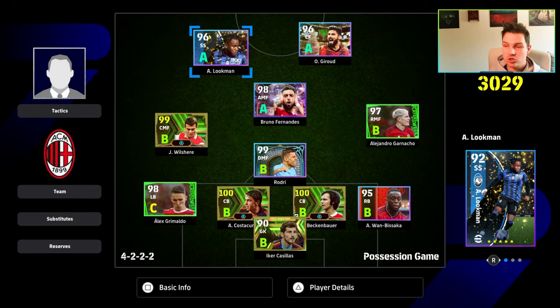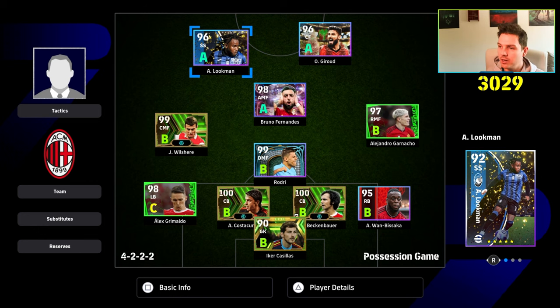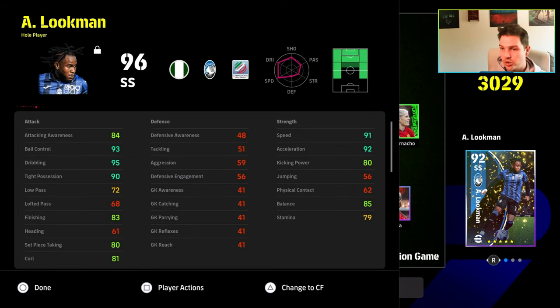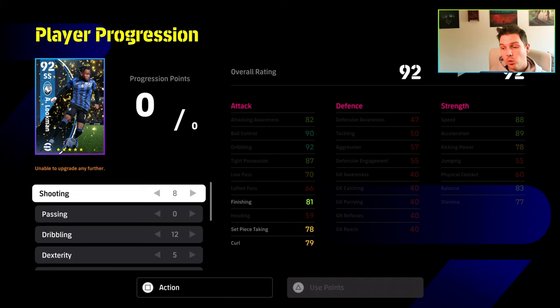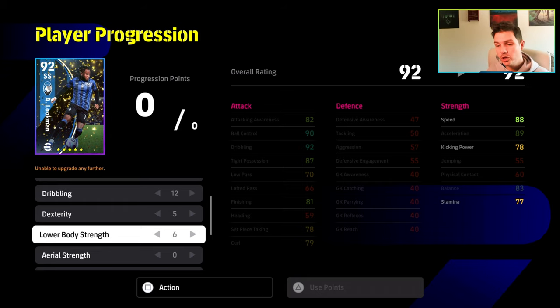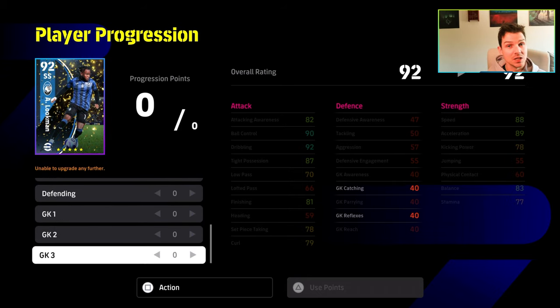We were playing this formation with a possession style — one big, one small — and Lookman was our small, mobile, versatile SS or CF. He can play both. His stats: 91 speed, 92 acceleration, 80 kick and power, 85 balance, 90 type possession, 83 finishing — only 83, he doesn't go higher. But he does hit the balance threshold. If you don't play dribble-centric football, you can put finishing up to 85 instead. When trending him up: 8 into shooting, 0 into passing, 12 into dribbling, 5 into dex, and 6 into lower body.